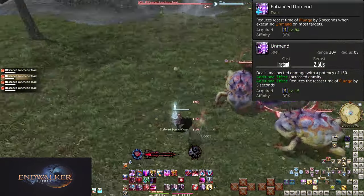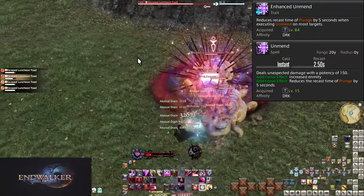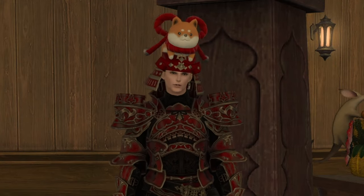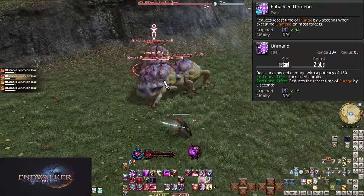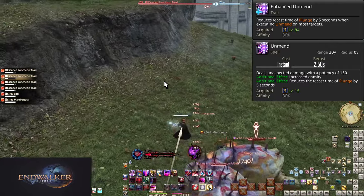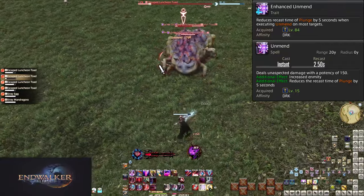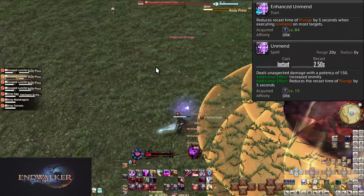Level 84, Enhanced Unmend. This reduces the Plunge cooldown by 5 seconds for every use of Unmend, with rare exception. At most you'll get one more use of Plunge, assuming specific kill timings. If you're using Unmend that much, you're either doing some very intense raiding — which even Ultimate doesn't call for a lot of Unmend, other than Double Dragon Phase — or you're playing pretty ineffectually.